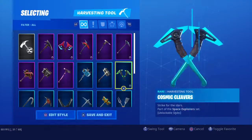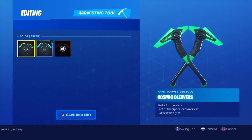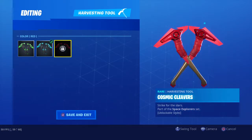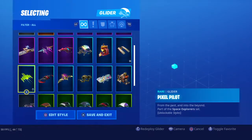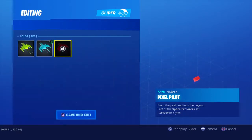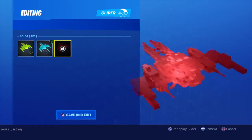Following on with the pickaxes - really cool, you've got the green, blue and then now the red. And then you've got the back bling - honestly the back bling is really cool. You've got the green, blue and then it just wallops right out there with a red. Like honestly, insane.